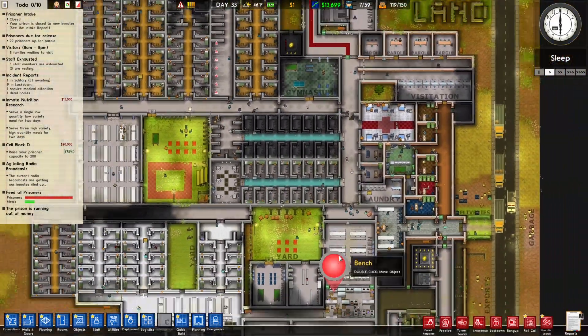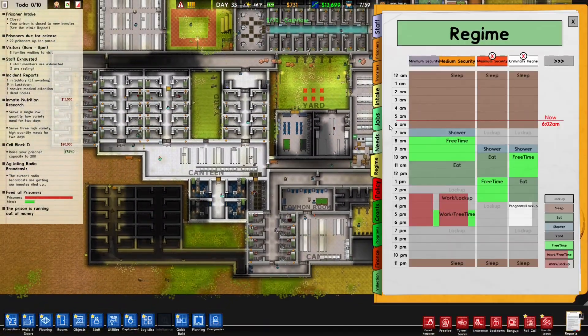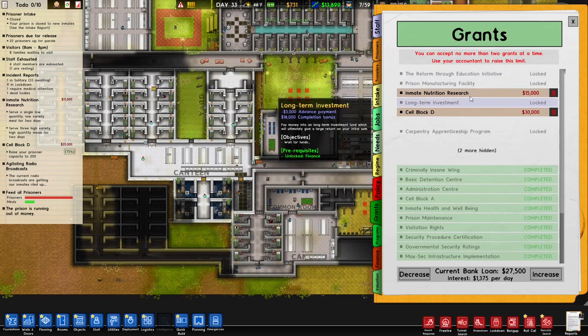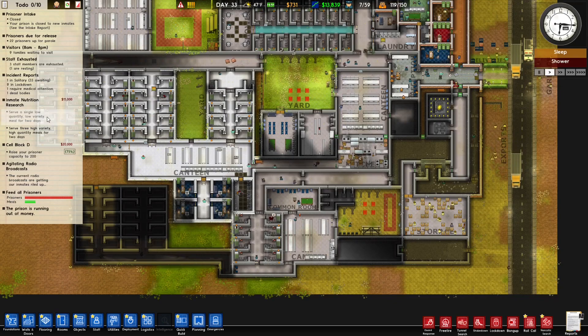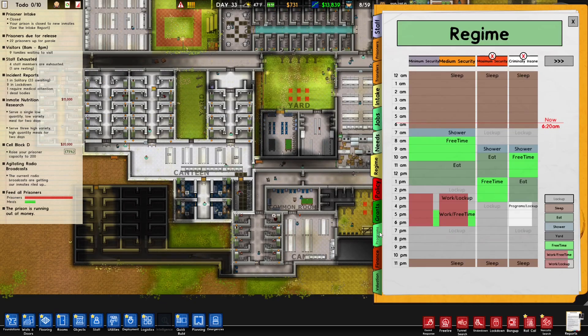So that's a problem we've actually been encountering lately. We don't have a lot of money, which kind of sucks, because we can't have more than two grants, and the ones we have are Cell Block D and this nutrition one, which I don't even know how close we are to getting. It says we need to serve a single low-quantity, low-variety meal for two days, but I think we've done that, haven't we?